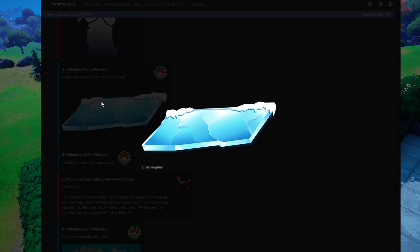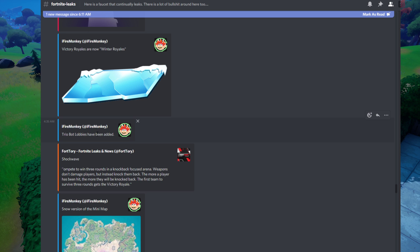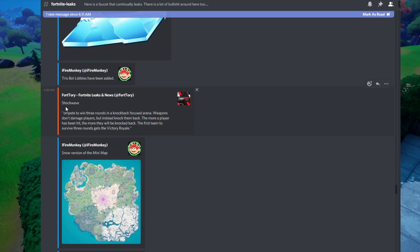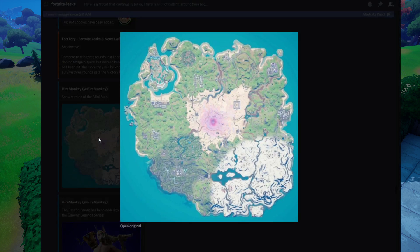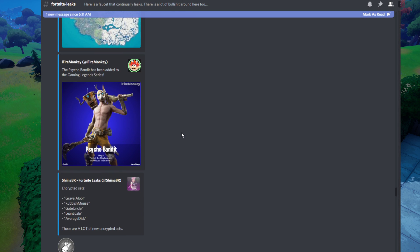Victory Royales are now Winter Royales, so if you win a match it's now Christmas and winter themed. Trio bot lobbies have been added. There's also a new upcoming LTM called Shockwave — basically you shoot enemies and instead of hurting them it knocks them back, and the goal is to knock players into the storm. There's also a snow version of the map that will slowly start showing in game as we go throughout winter.